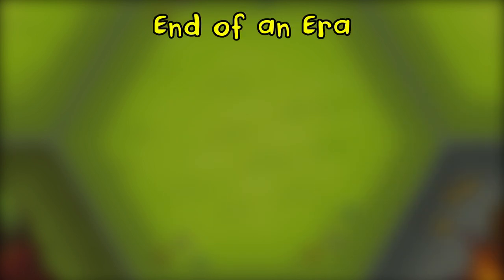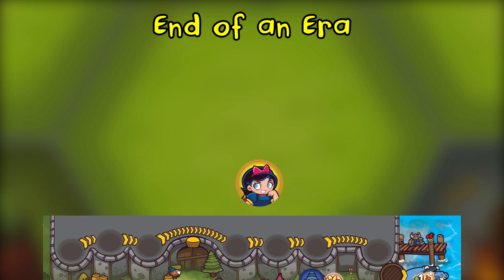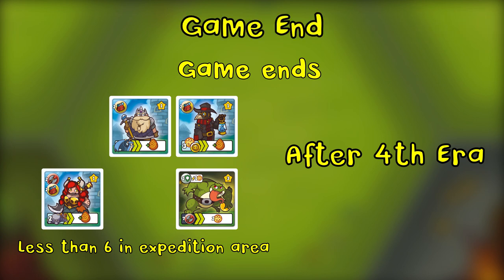Once all players have completed their actions and all the dwarves have been used, it is the end of an era. The first player token is passed to the next player to the left and a new era begins. If at the end of the era there are less than six cards in the expedition area, or it's the end of the fourth era, the game ends.